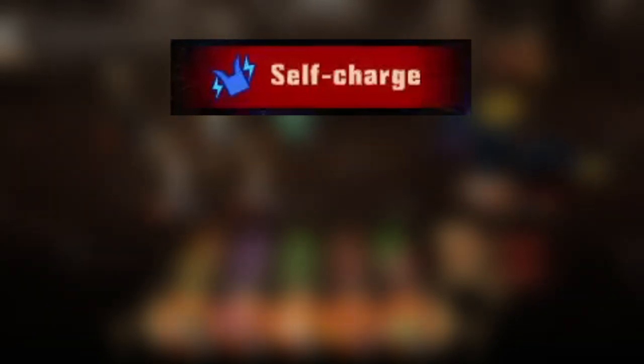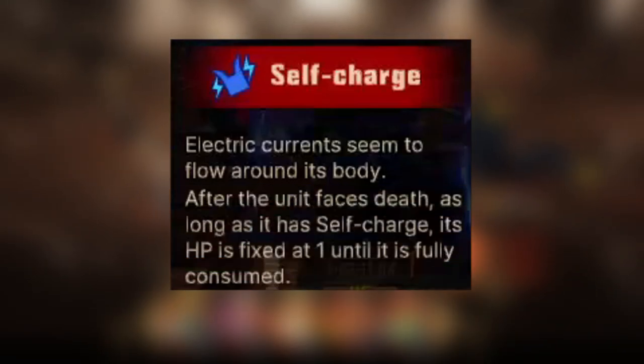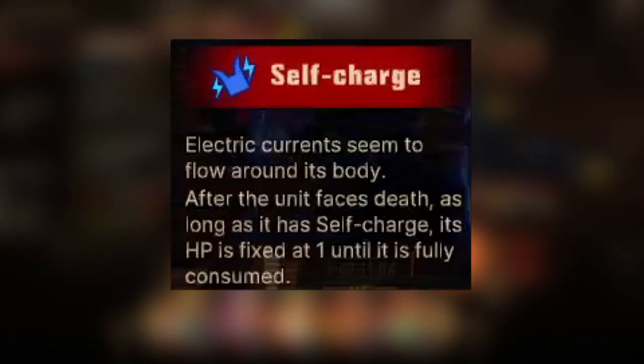What is self-charge? Self-charge is described as electric currents seeming to flow around its body. However, its effect is: after the unit faces death, as long as it has self-charge, its HP is fixed at 1 until fully consumed.